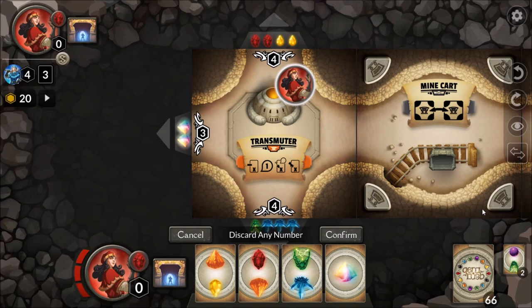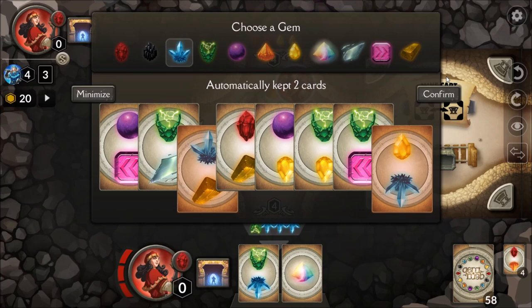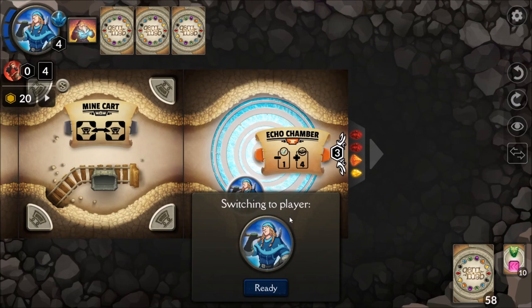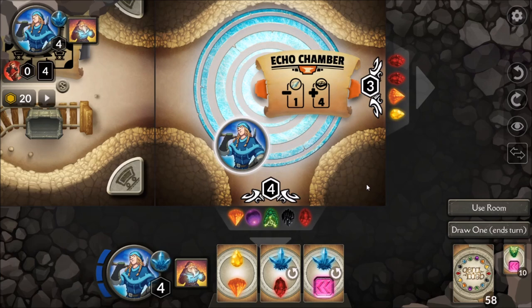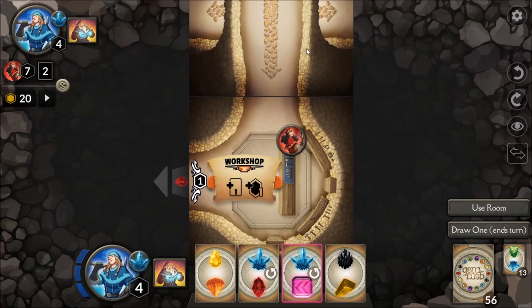Each room you build has a special ability on it. Because this is a shared grid, whenever you discover a room it's public — your opponent can land on it and use its ability. Every turn you get three movement points and one action. Whenever you use your action, that ends your turn, even if you haven't used all your movement yet. Your action can be either using the room's ability or just drawing a card.